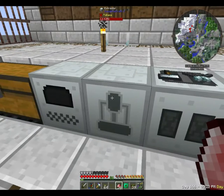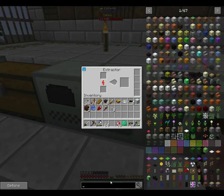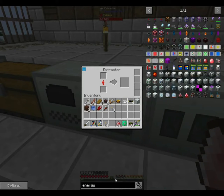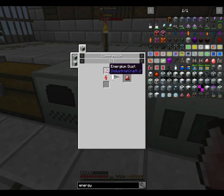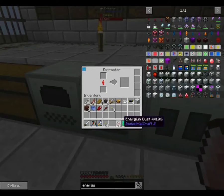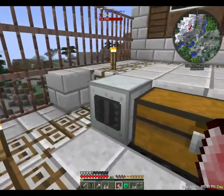As you can see in my inventory, I've found the diamonds necessary to create the energy crystals that we need, which are for our MFE. It's just denying compressed energy in dust, which I have in my inventory. That's not what I wanted to put them in — I want the compressor, which is over here.